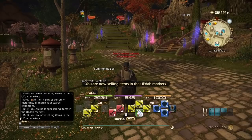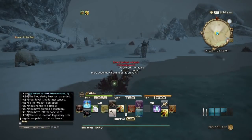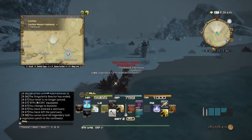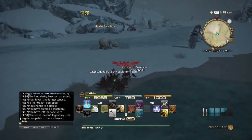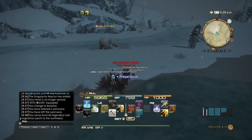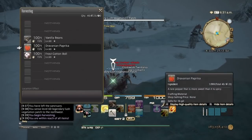It is almost 6 p.m., so we're going to head over to Coerthas Western Highlands and I'll show you how to maximize your yield on these two nodes. Here we are in Coerthas Western Highlands — I'm going to head over to the Gervanian Paprika. It's going to be in this general area, and don't worry about the polar bears around you — they're too low level to aggro you. You pretty much want to have at least 700 GP; 800 would be ideal for maximum yield, but 700 will do just fine.